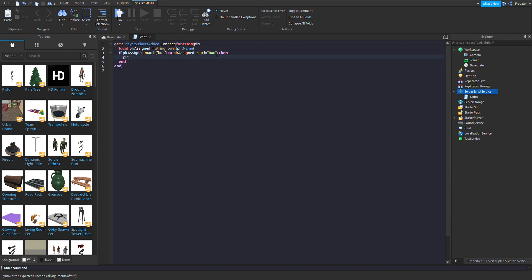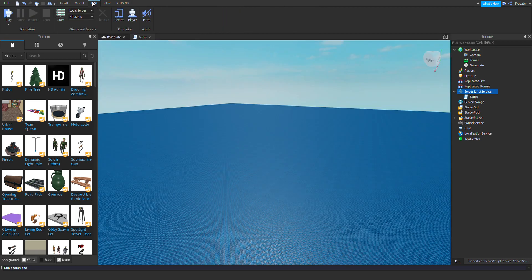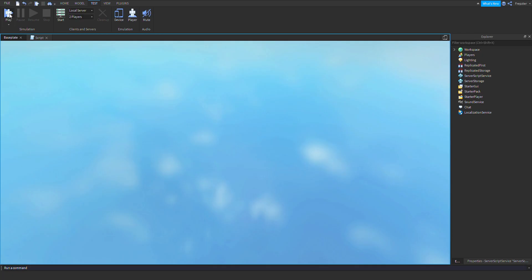Then we're just going to do player:Kick() and write 'You are banned, fake hacker.' Now just to test if this actually works, I'm going to make sure one of these includes 'tec' because a lot of them have 'tec' in their name. And let's add 'frep' as well, to see if I myself can get kicked from the game. So let's test that out.